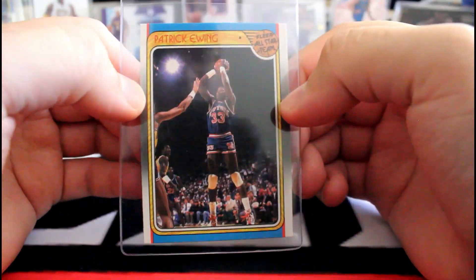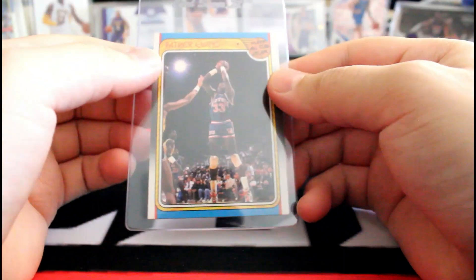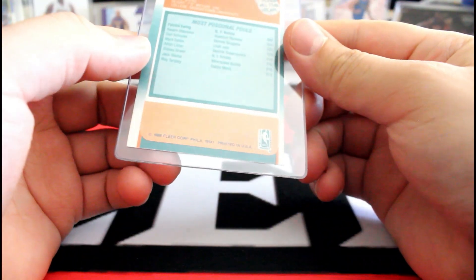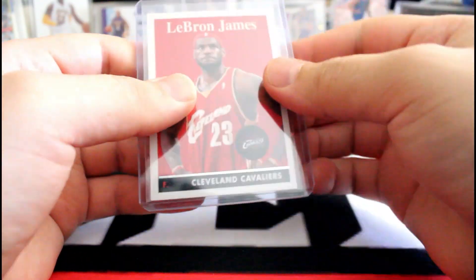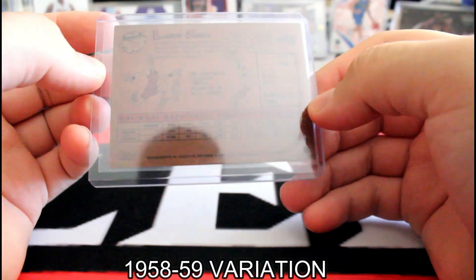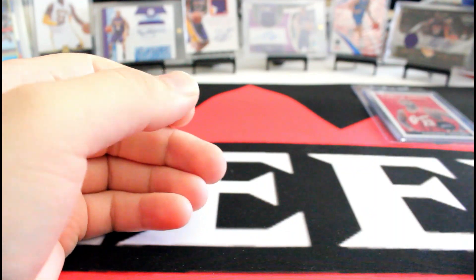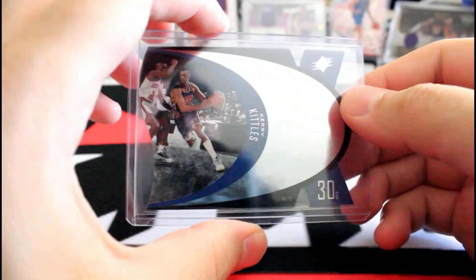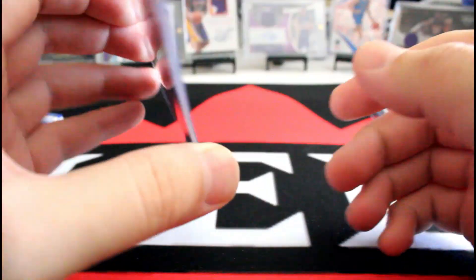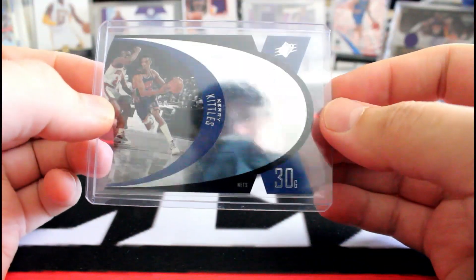Picked up this Fleer All-Star Team Patrick Ewing — I don't think it's a sticker. Also picked up a LeBron James, some sort of old-school retro variation. I can't remember the year but it's cards from the 2008-2009 season. And a Kobe/Kareem rookie card from SPX — I don't think I have any of this year SPX, so this will be the first one.